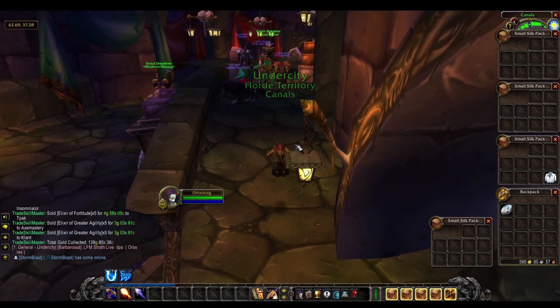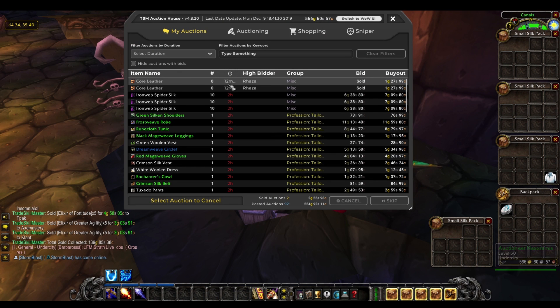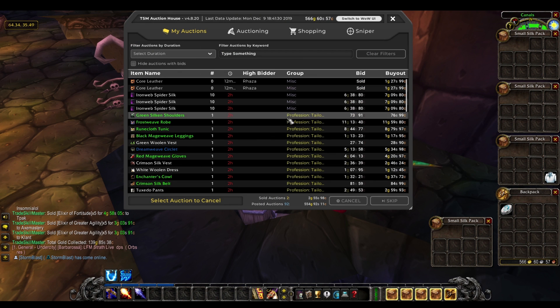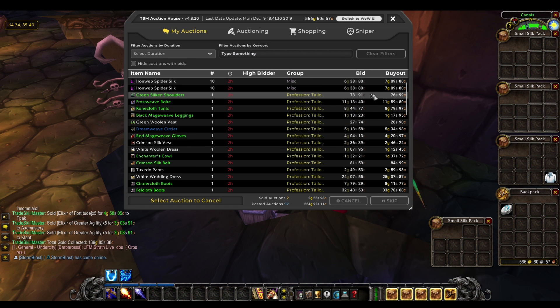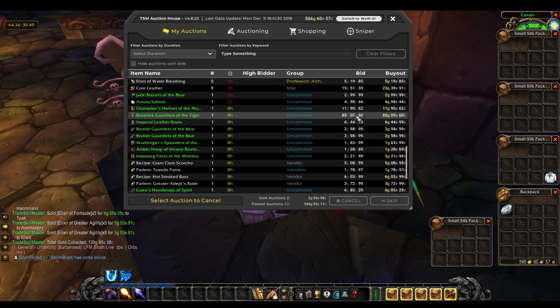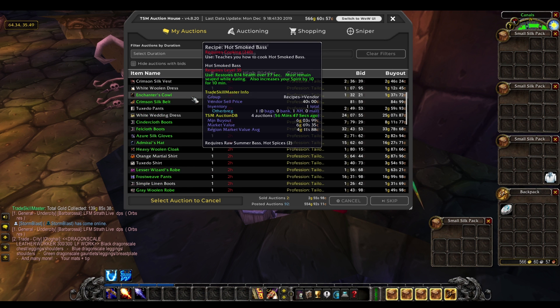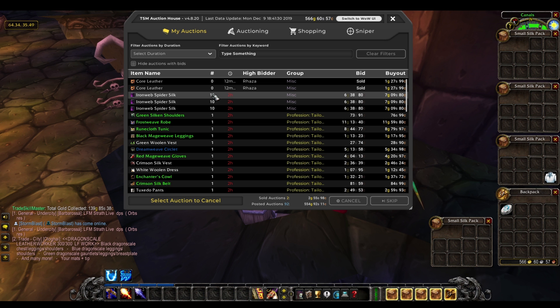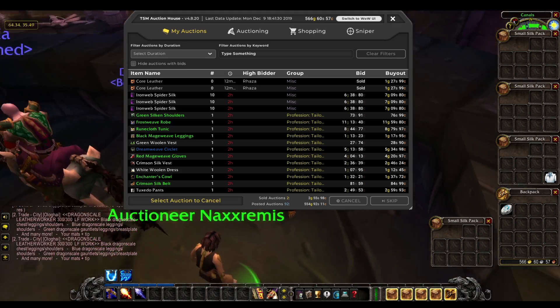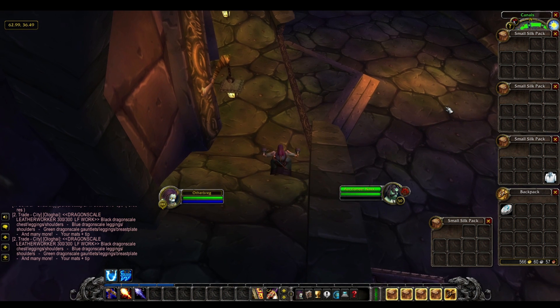We still have quite a few flips that haven't actually sold yet. We've got a couple of core leathers coming through, some more ironweb spider silk that I was flipping, and a stack of 9 core leather I'm flipping. A few things that will sell pretty quickly and that's going to get me another 30 to 40 gold or so. We should be at over 600 gold very soon, and I'm pleased with how all of that's gone.